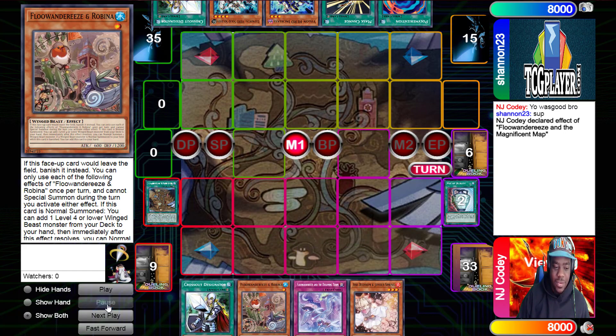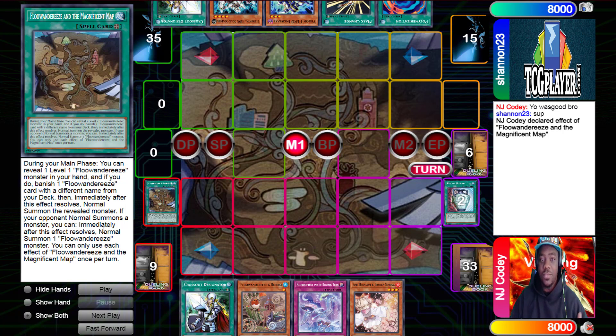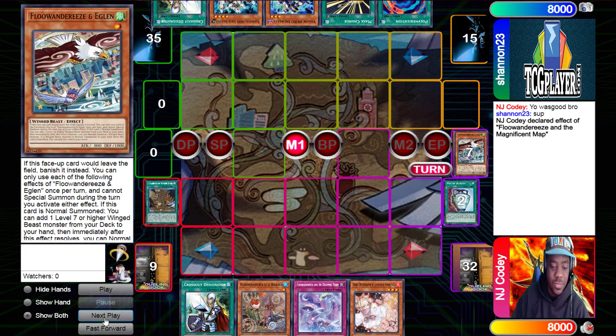Now if you don't know what this deck does, since this is the first time it's on this channel, I can explain. Map's effect is: reveal a Floundaries monster in hand, and if you do, banish one Floundaries card with a different name from the deck, then immediately normal summon the revealed monster. Also, when your opponent normal summons a monster, you can immediately normal summon one Floundaries monster — each effect once per turn. He's going to use the map, reveal Robina, banish Eaglen, and summon Robina.